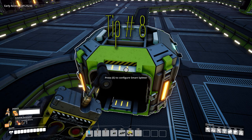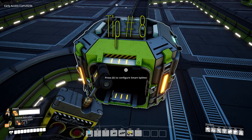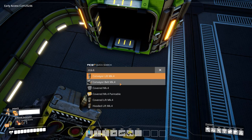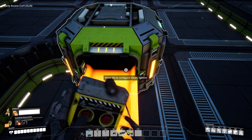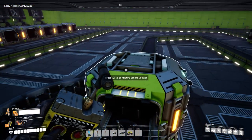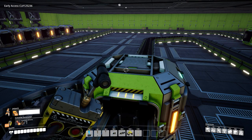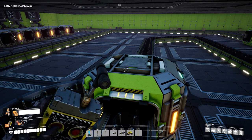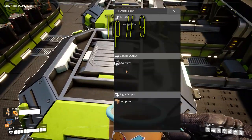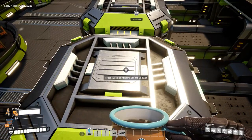Tip number eight: you can use a smart splitter to prioritize one belt over another by setting the smart splitter on the second belt to overflow only. That way you make sure that essential machines get items first, before less important ones or storage gets the rest.